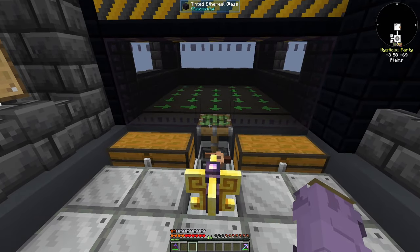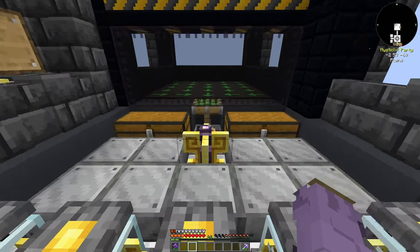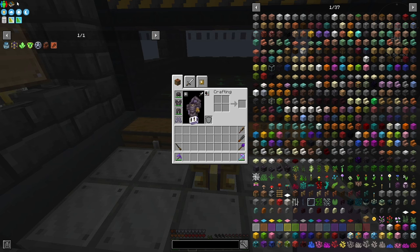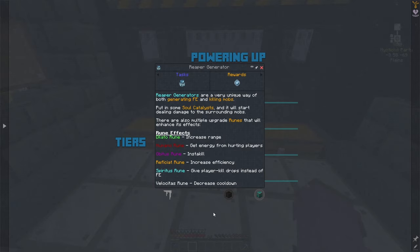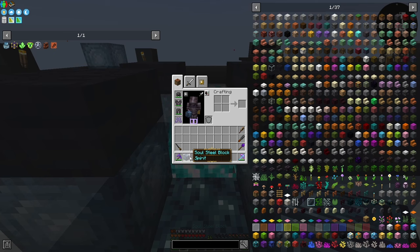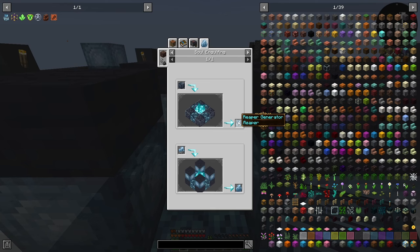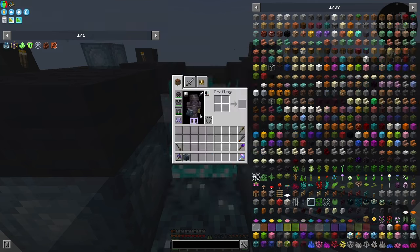I hope everyone is abusing it who's playing this pack. I'm going to go ahead and get myself here to make one of those, and we'll look into all of the rune upgrades afterwards. I've gone ahead and made my Soul Steel Block, which is actually really easy now — all you have to do is throw a block of iron inside the Soul Engulfer. Now we'll go ahead and take this and throw it back inside the Soul Engulfer to get ourselves a Reaper Generator.